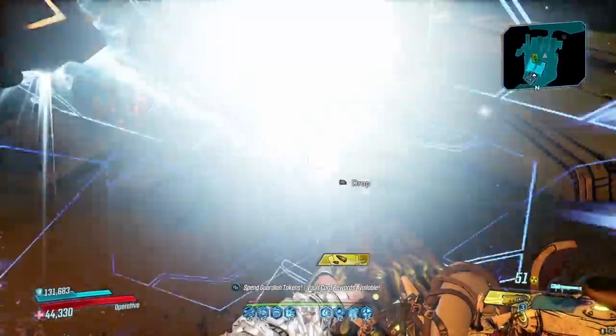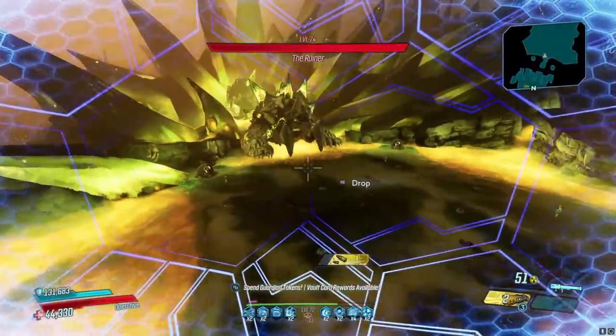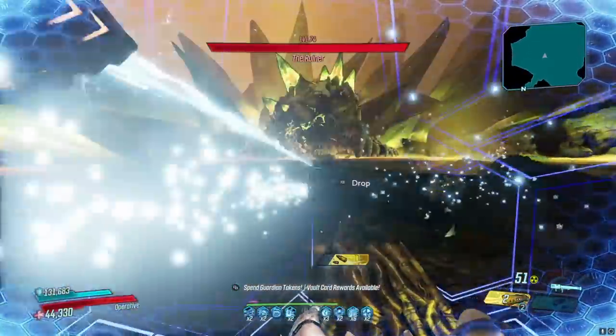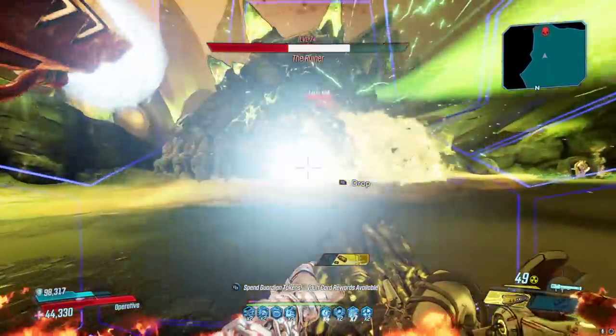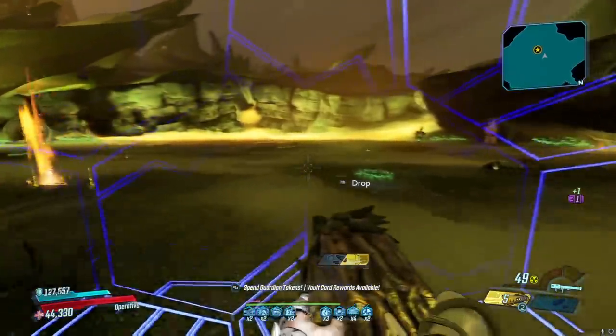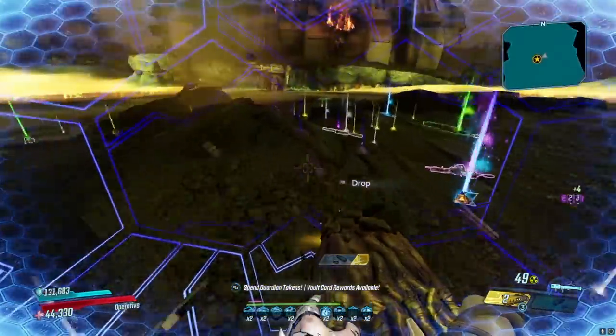On this character I currently have zero iridium, so we can tell exactly how much iridium I get from this drop. Ruiner is a great boss to farm normally, but you're not going to be taking advantage of this event by killing Ruiner. I want to show you guys what the best things to do to take advantage of this event are.